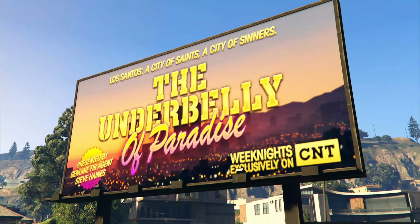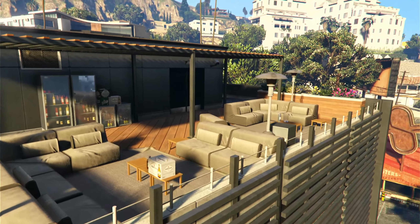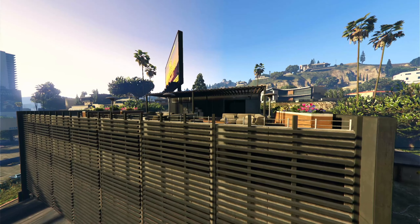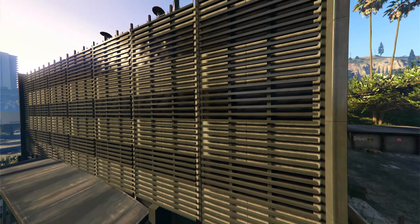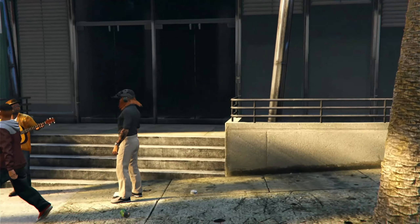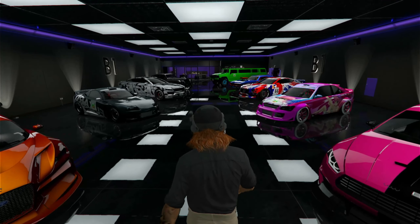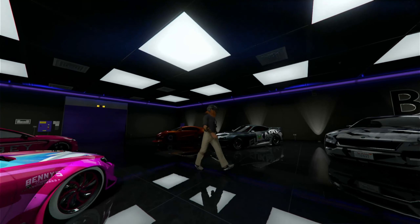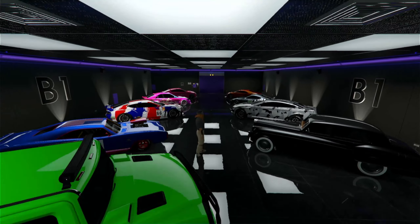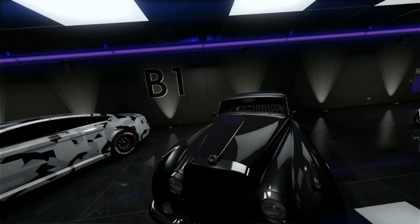The 50-car garage is just a copy and paste of the original 10-car garages, but this time on different levels. It's not even connected — there's no staircase to walk from top to bottom. You have to go floor to floor inside the elevator. They just copied and pasted it with lighting changes, and they're charging $2.7 million for it. You could get 10-car garages cheaper than this, and you still have to go through loading screens to get to all the different levels.